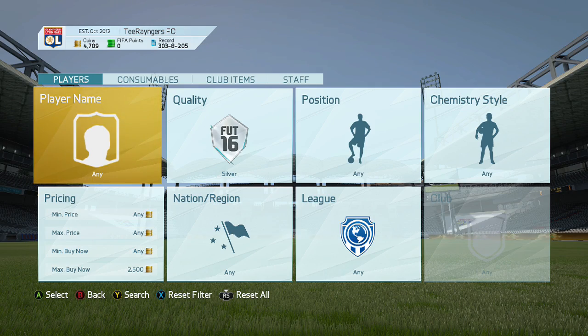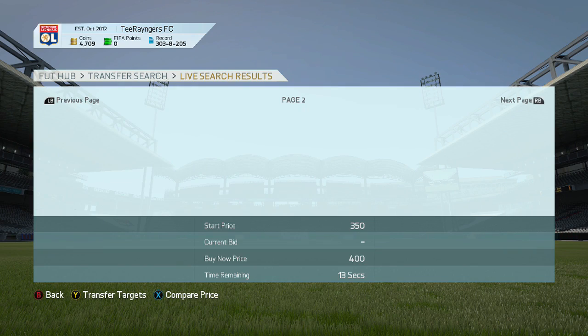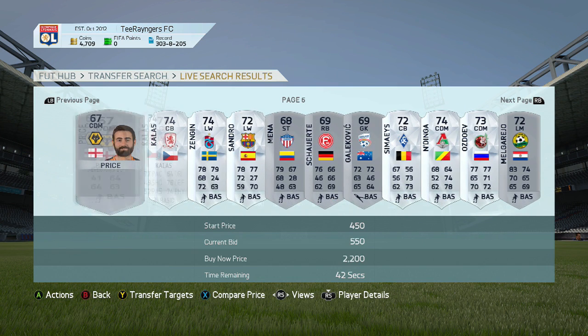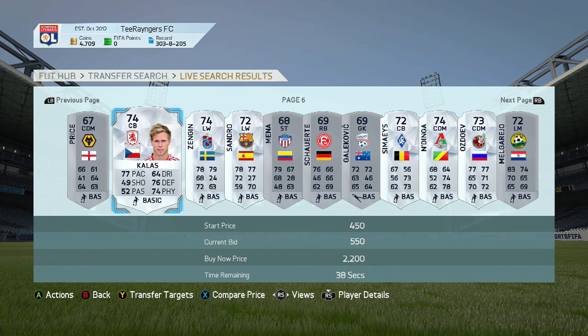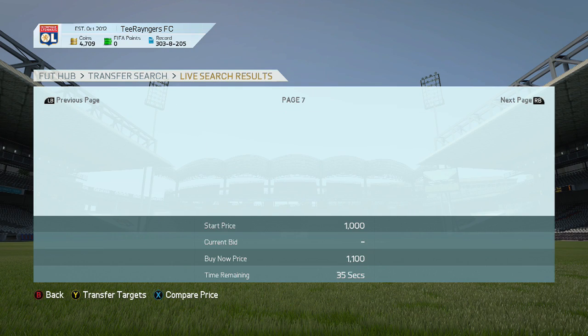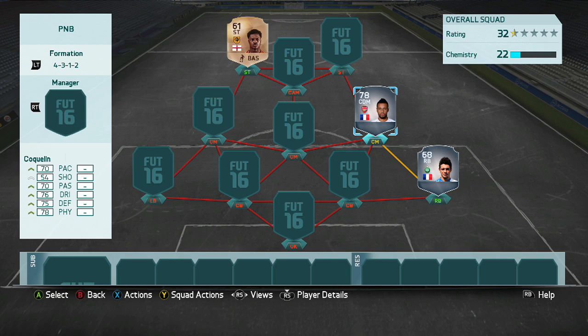Now for the silver player, we go page six, player number two — hopefully someone fairly decent. We've seen a lot of non-rares, which is not looking promising. Page six, player two — Callas from the Championship. Unfortunately we're not gonna use him since it's another Championship player. So we go to the next page, number two — Kwits. He actually looks very, very good, so I'll go ahead and snatch him up.